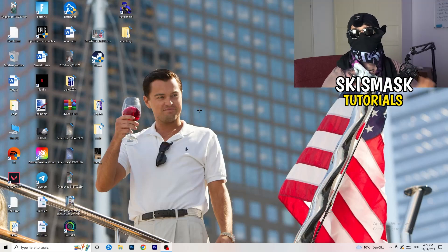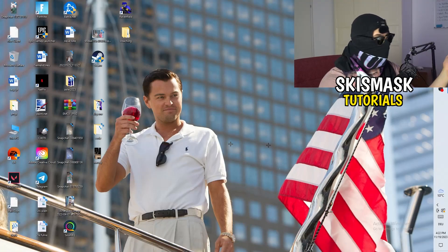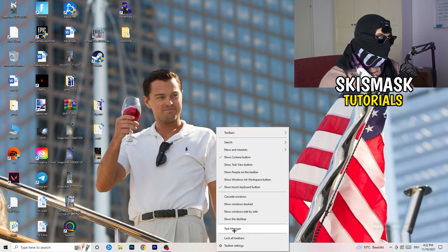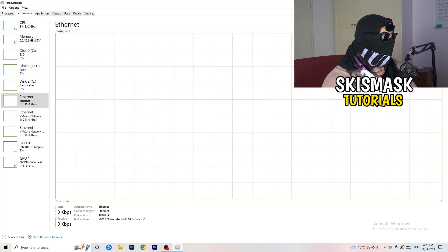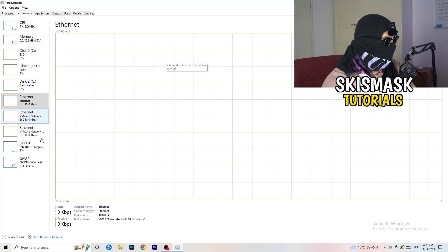If you've checked all that, let's move to things you can do on your PC to improve performance. The first thing I want you to do is navigate to your taskbar — for me it's at the bottom. Right-click on it and go to Task Manager. Pop up your Task Manager, then go to the top left corner of your screen where you'll see 'Performance.' From there you can see things like Ethernet, GPU, CPU, and Disk.